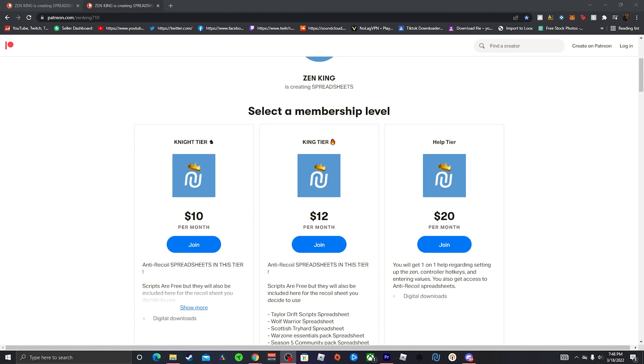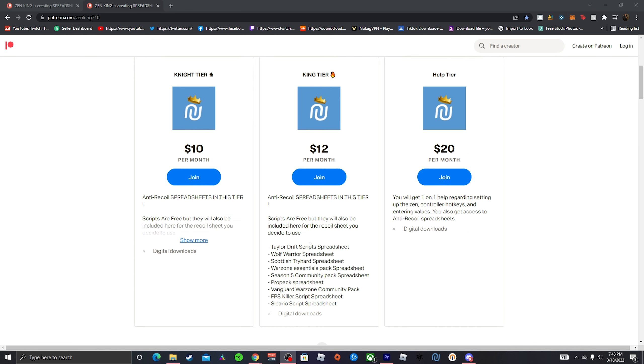Really quick guys, if you're interested in joining the Patreon, we have our three tiers: our knight tier for $10 a month, our king tier for $12 a month, and our help tier for $20 a month. For the knight tier and the king tier, you get access to all the anti-recoil values in a formula with spreadsheets for the packs and scripts. All those values will be on the Patreon.